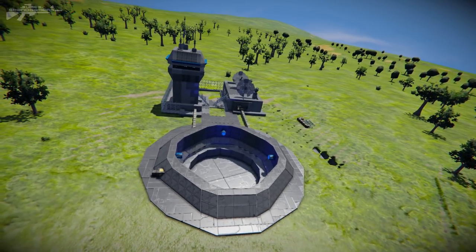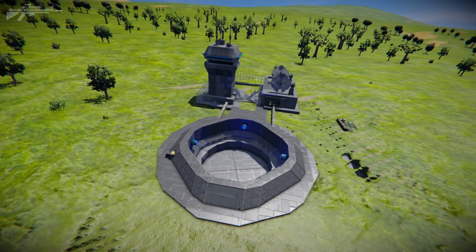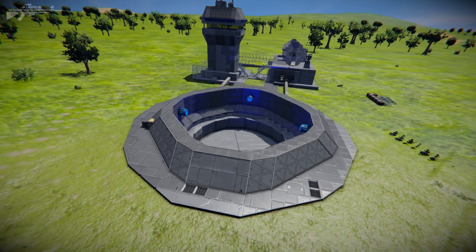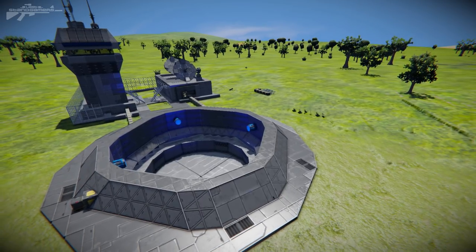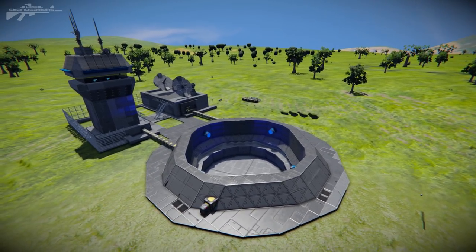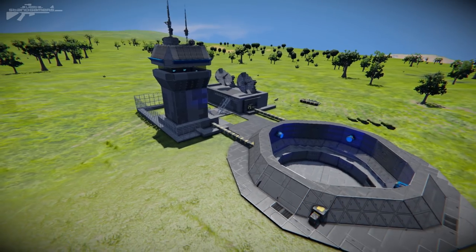If you got a chance to play C&C Generals, that was many many moons ago, you'll know the Particle Cannon is a very powerful weapon. Basically it fires a laser up into space that is then redirected down onto a ground target and blows the hell out of things. It would be really cool if Space Engineers allowed you to reflect lasers so you could direct them from a satellite to another location, but that would be a whole thing for another day.